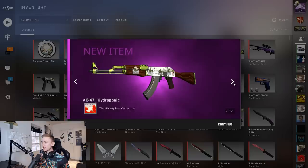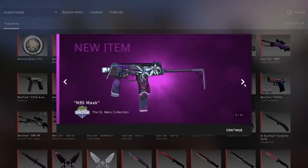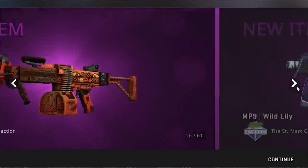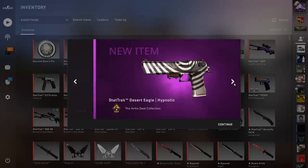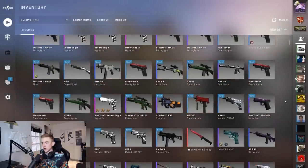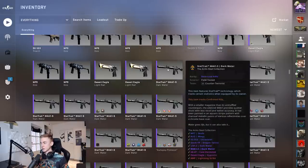Welcome back to a pretty random trade-up video. Despite being random, it is definitely not cheap - look at all of these crazy items. I had some items left over from all the trade-up contracts I've been recently doing. The stat-track factory new fire serpent trade-up video is not yet released publicly on my channel, so I don't know whether I've got the 30,000 likes or not.